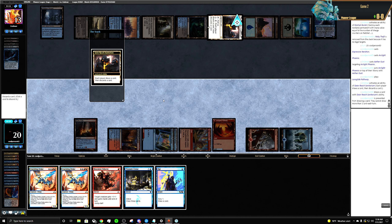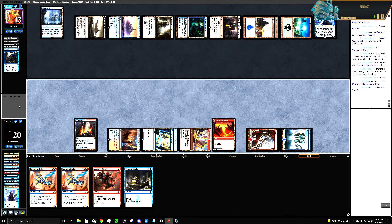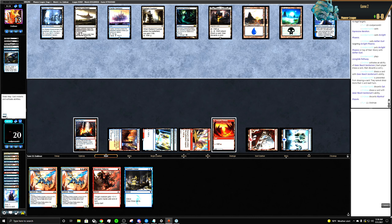Oh, that's kind of smart. Opt — I wonder if they keep that. They discarded the Mystical Dispute. They might have drawn another one.